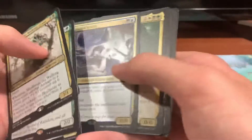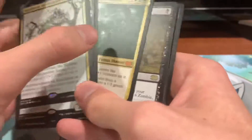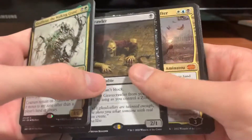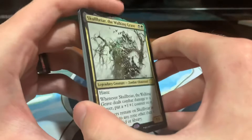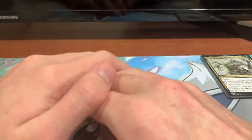Skullbriar is really cool. Anim Pakal is really cool too. Garruk is kind of cool, Gravecrawler's neat. Gifts Ungiven, Skullbriar, and Anim Pakal are definitely my favorites.